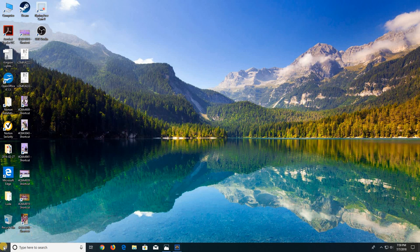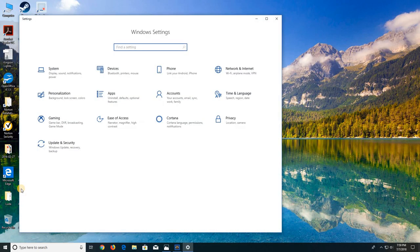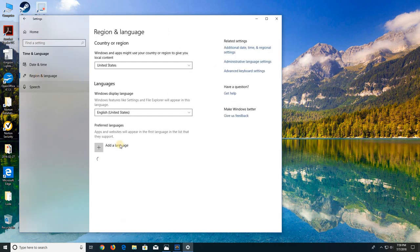Next, right-click on the start button — the flag button, whatever you call it. Select Settings, then look for Time and Language. Then select Region and Language.